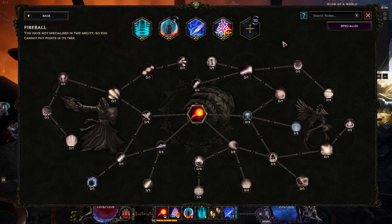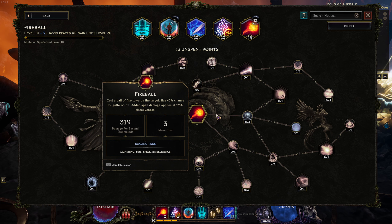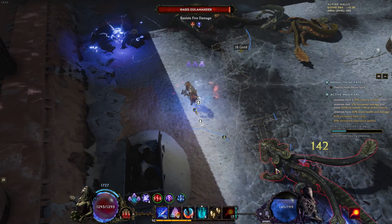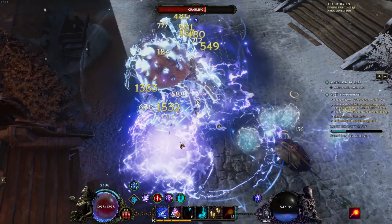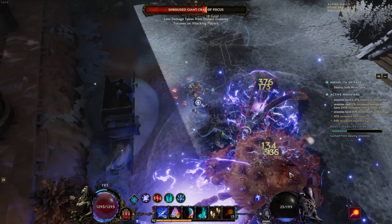The thing is, you're going to get them back pretty fast, especially in late game. For example, doing Monolith of Fate, it took me about one or two runs to get all the remaining points back — very, very fast. So don't worry about it thinking it'll take a day to get everything back; you'll get it super fast. Then you can invest the points into another skill, and it's not punishing at all.